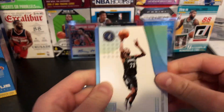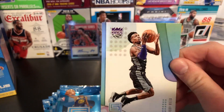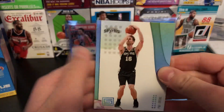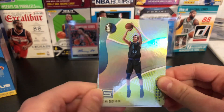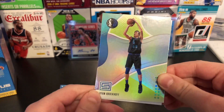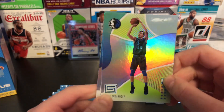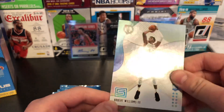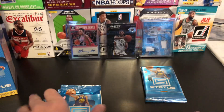Next pack — got an Andrew Wiggins, nice. Buddy Hield. Really nice. Pau Gasol. Got a green rookie — I think it's just four greens total, I'm not sure. Ryan Broekhoff rookie for the Dallas Mavericks — he's actually pretty good, I'm pretty sure. And Robert Williams rookie. Nice — very cool for the Celtics PC. Robert Williams rookie card. Awesome.